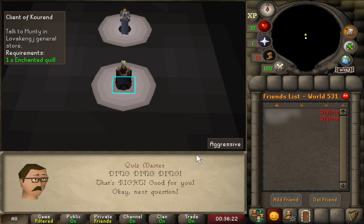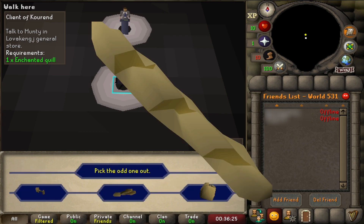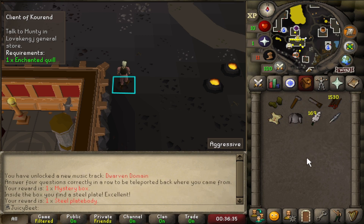The main reason we are doing the Quizmaster event anyway is because there's an item called the Stale Baguette, which is a 1 in 256 chance to get from the mystery box from the Quizmaster. You can also get it from the Sandwich Lady, so that's just a collection log item which I want to get one day. Today is not that day - onwards we go.